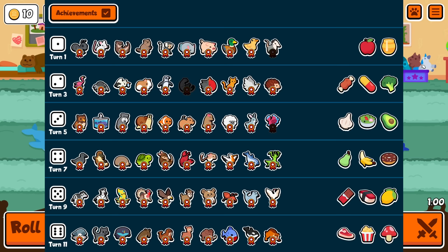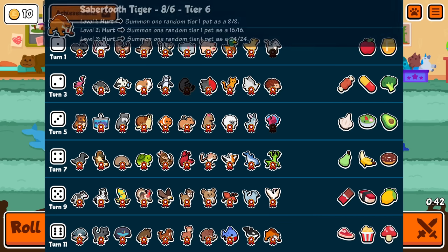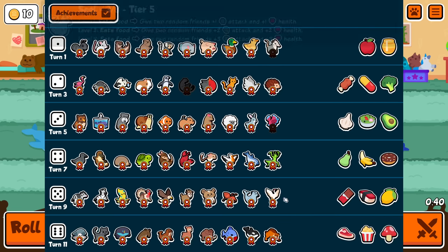Alright everybody, welcome. We're doing lootbox pets only now. So it's basically any pet that can summon a random other pet — it has to be random. So it can't be like a cricket that has a guaranteed summon; it has to be specifically like spider, stork, the eagle, orca, and sabertooth. Any of those five.